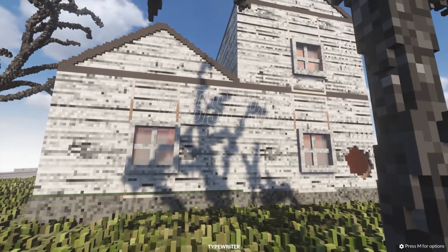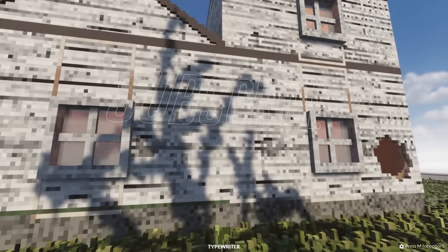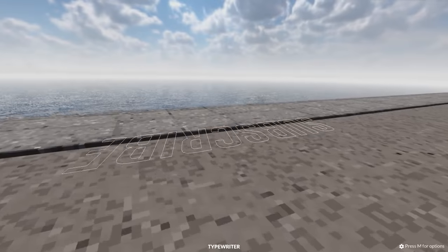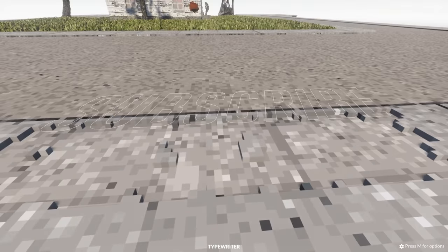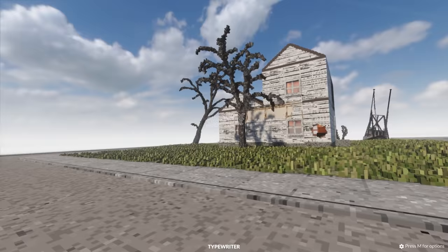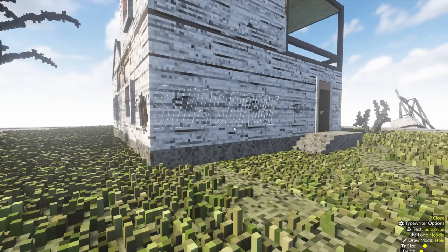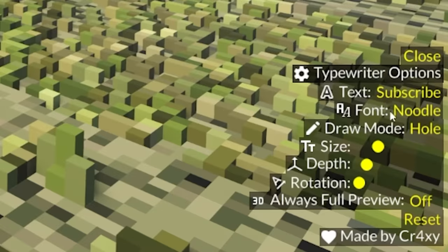Now, you don't actually have to use the spray can. You can just go ahead and do this. That doesn't look like it says subscribe. I don't think this is the best building to use on. Let me try it over here somewhere. Subscribe. Yeah, it doesn't really look like it. Maybe this isn't the best map to be using the typewriter mod on. But as you can see in the bottom right, we do actually have some extra options. So we can change what it says.